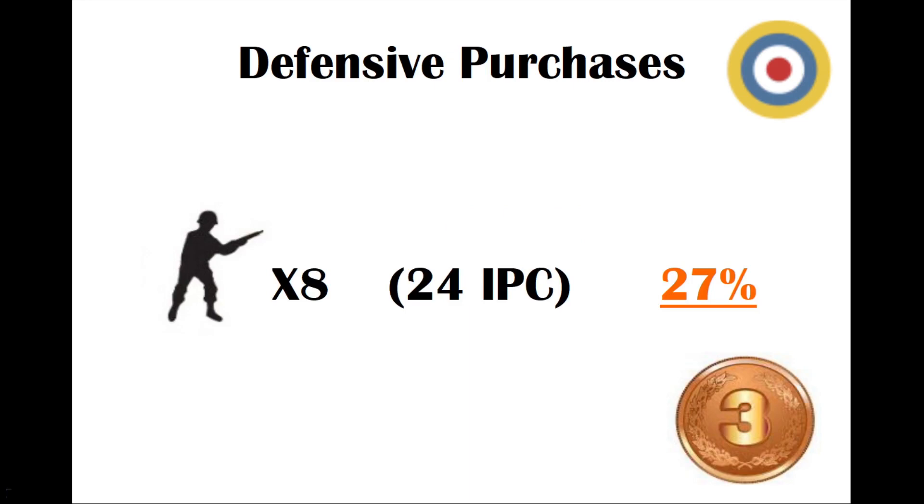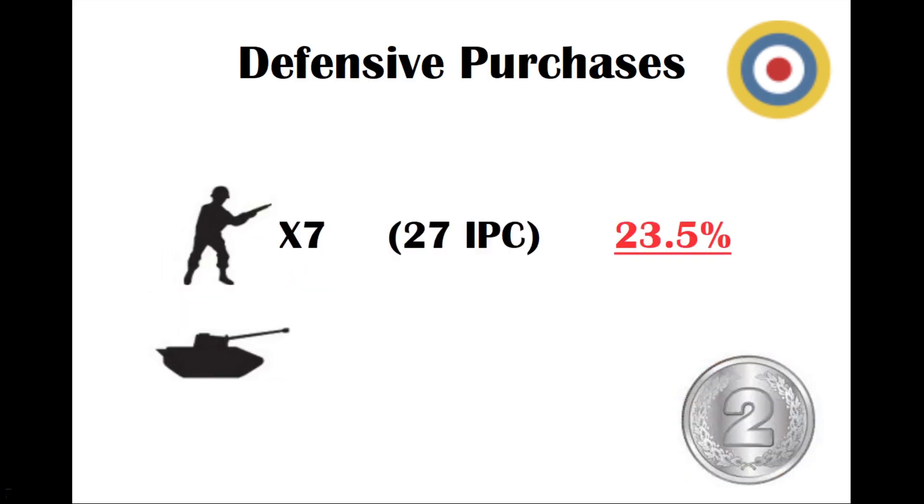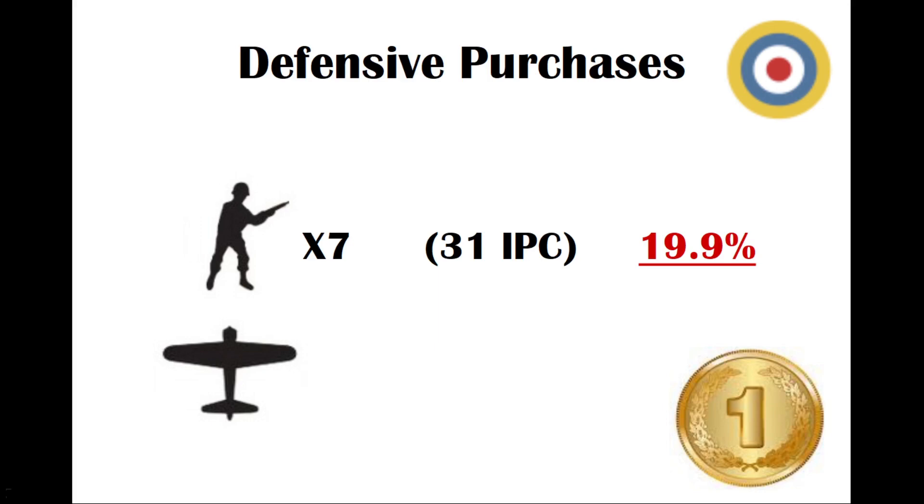The third best British purchase is eight infantry — cheap, good defensive unit, spending 24 IPC in Britain, which lets you spend more in India. That gives the axis a 27% chance of winning. Number two is seven infantry and a tank at 23.5%. And the best purchase purely for defending Britain is seven infantry and one fighter plane at 31 IPC — maxing out your purchase — giving only a 19.9% chance that axis win, which is the lowest you can achieve.